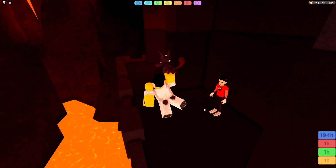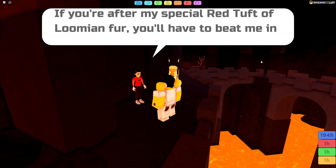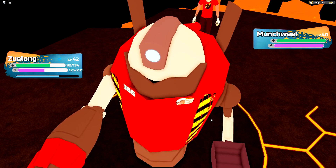The fourth trainer is in Igneous Hollows, all the way down at the bottom across the bridge, and is the Red Master. He has a Canebo, an Eruptedon, and a Gamma Munch Wheel.